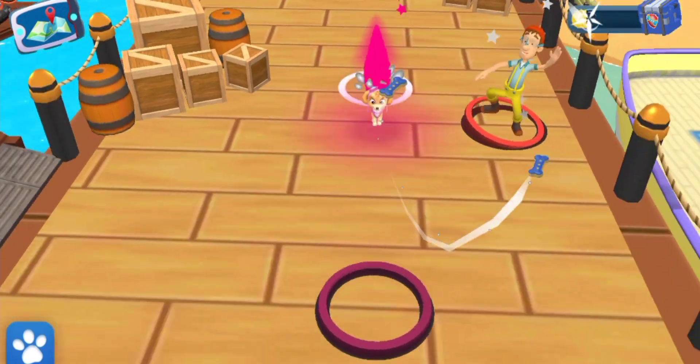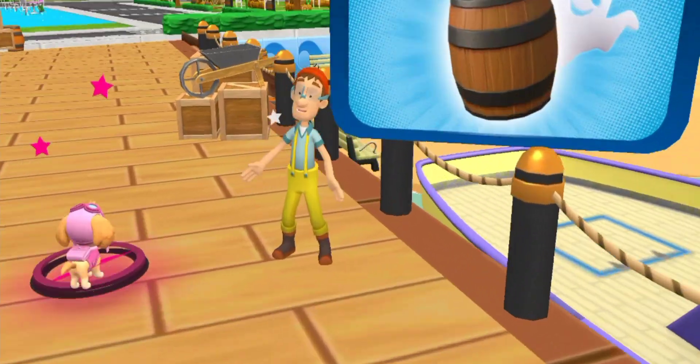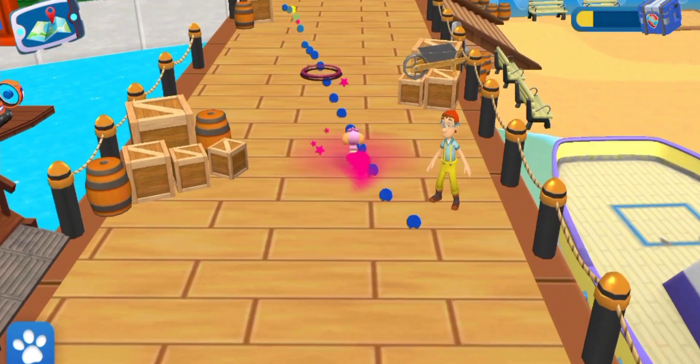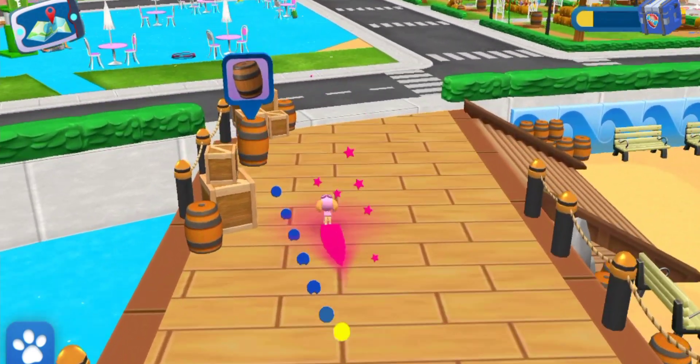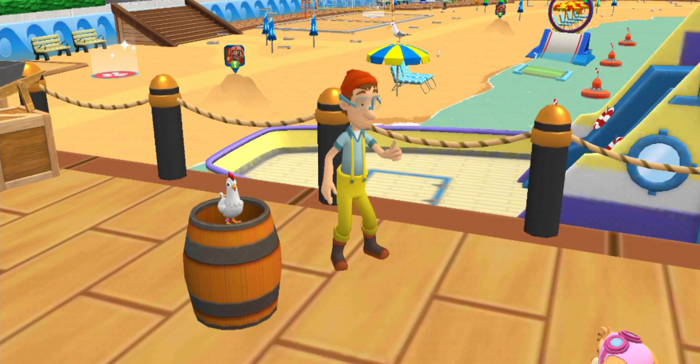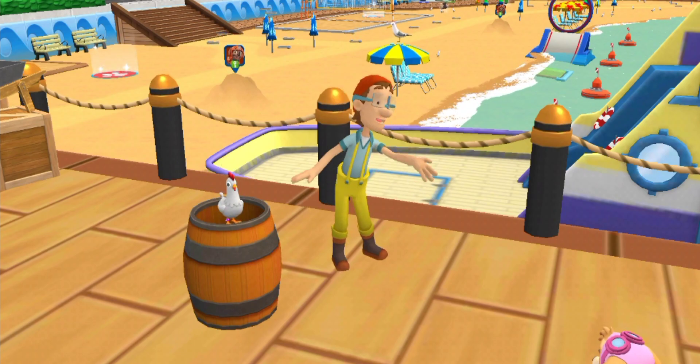Oh! Captain Turbott is looking for something! Captain Turbott saw a ghost around the pirate ship! The ghost — it's in the barrel! Oh! It's Chickaletta! She was snoring in the barrel! Good work, pup! Captain Turbott is relieved there's no ghost on the ship!